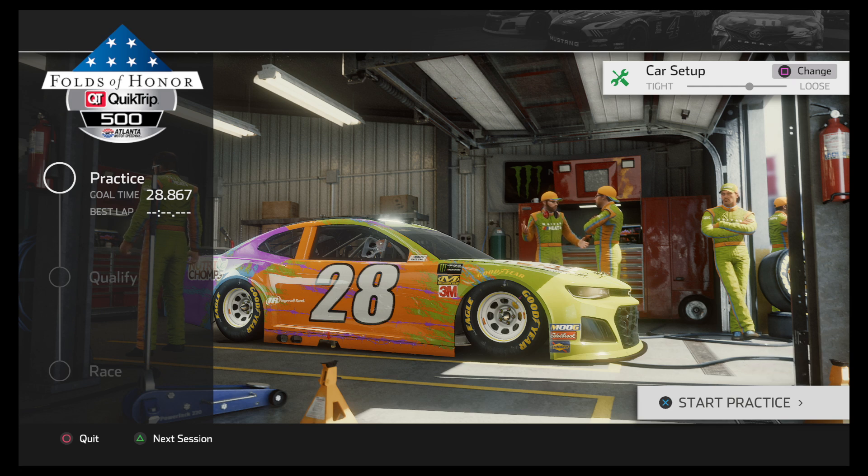One thing I've noticed so far is I had a lot of trouble with the steering wheel settings. I had to play around with it a lot and even now it's not perfect. There's a dead spot in the wheel I don't like — it has a floaty feel to it. I have the dead zone all the way down and there's still a little dead spot. I raised the sensitivity just two clicks and that seemed to help tighten it up a little bit, but it's still not perfect. I've got a G29 wheel and I'm on the PlayStation 4 Pro.